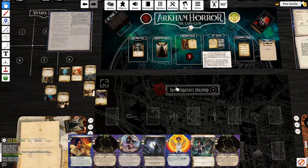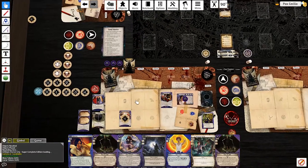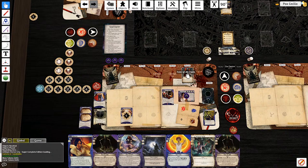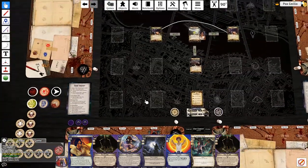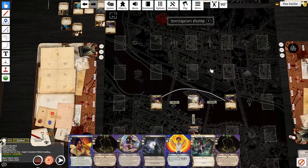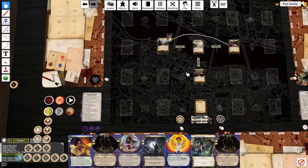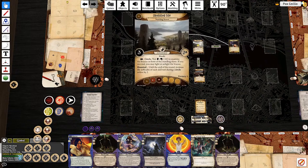I'll tap in for two resources. I'm at five, then six, then seven doom - so I've only got a couple turns. I'll move over here. What was the easiest one for me to light the circle? Let's do a Read the Signs - that's my intellect and willpower together to try and beat three, which is really high right now. Twelve against three. I'll call out negative two, and I'll use Jacqueline.